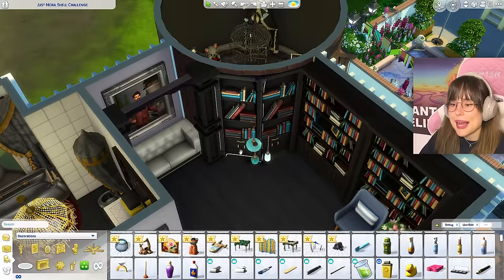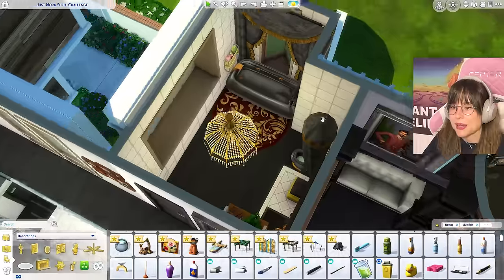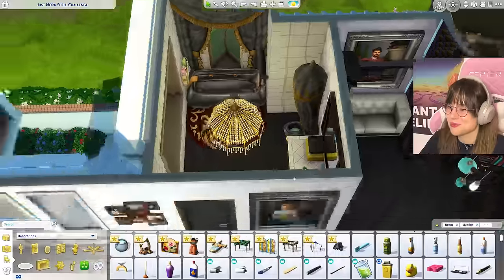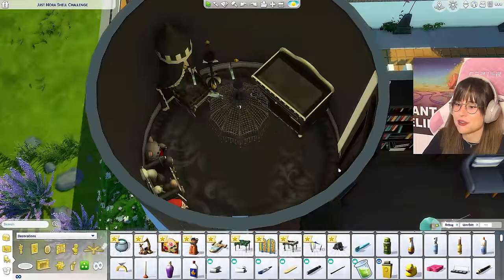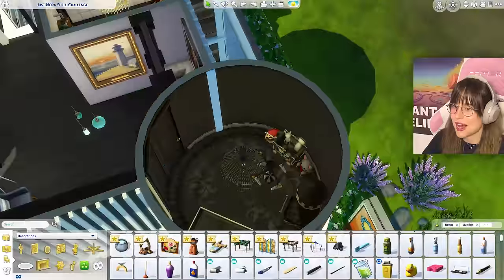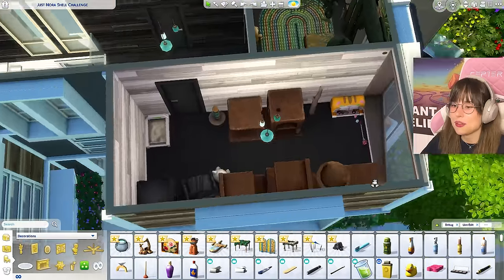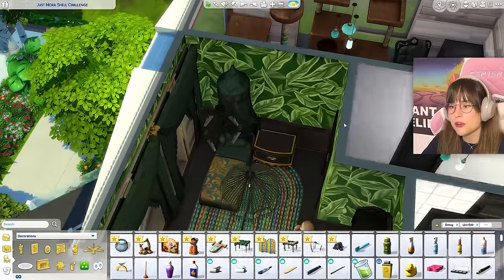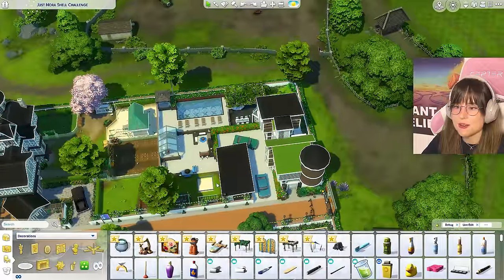The third floor is very dark and dramatic - I love it! Curved bookshelves were made using cleverly placed doors. The bathroom has a very smart toilet placement. There's a nursery, a cat room, and a fancy room with a wallpaper and furniture combo that's incredibly creative. You guys are so creative - I don't even know what to say.